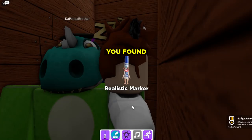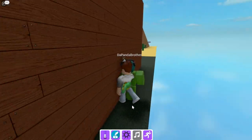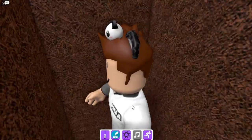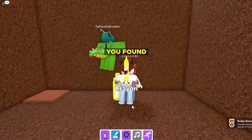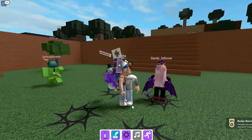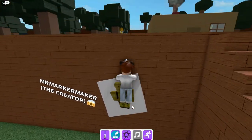Let's follow the Panda Brother. No way - I found the realistic marker! Is there anything else? I'm sure there is. There's a hole - we're falling inside! Someone else, Elsa is here. We found the crayon marker.